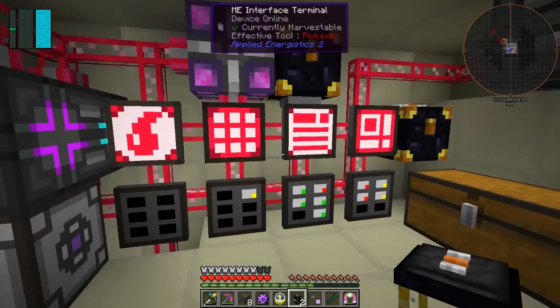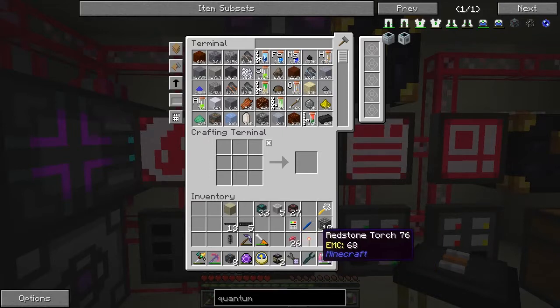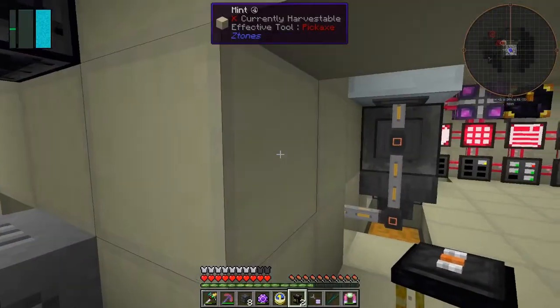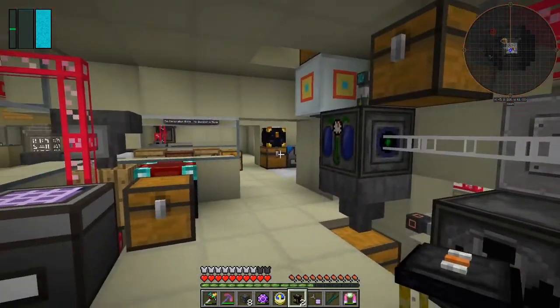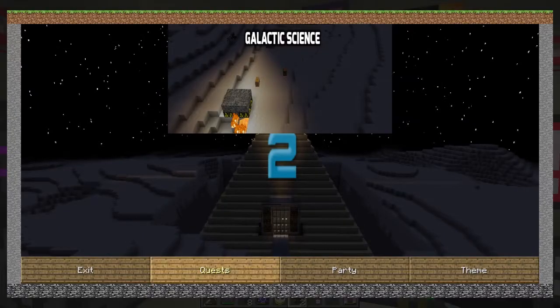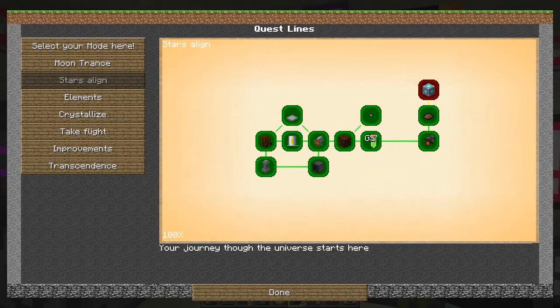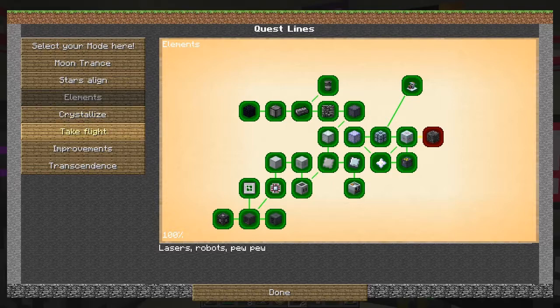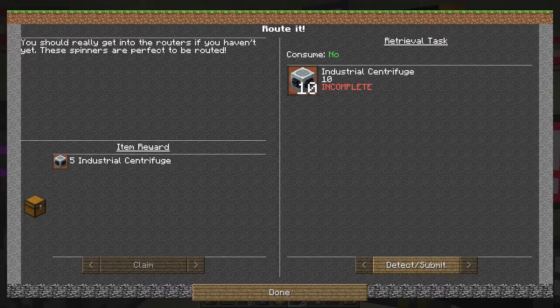There's about 10 minutes left of this episode. Let's look at the quests. The Stars Align is what we're working on for UU Matter. Elements of Fire is all completed. Take Flight - you shouldn't get into the routers without these spinners, which are perfect to route. We need 10 Industrial Centrifuges and get 5 as a reward. Let's do that - at least complete one quest. Let's look at the recipe for Industrial Centrifuge.